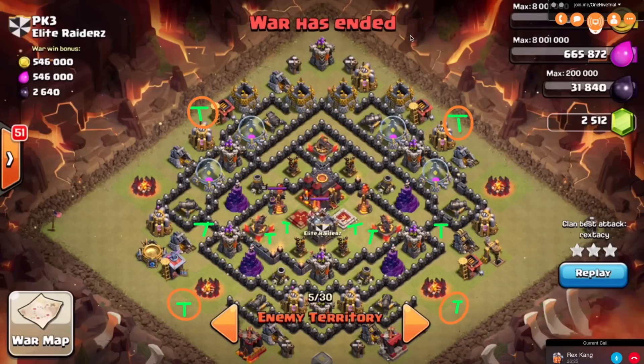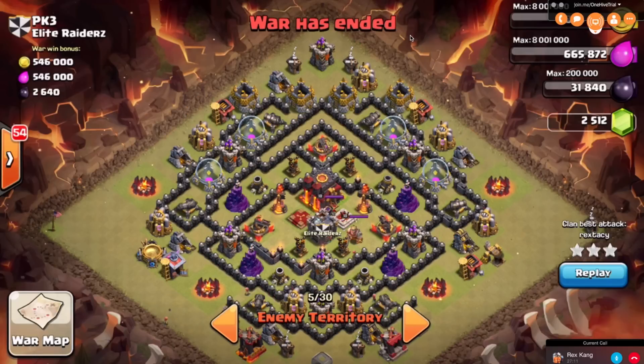A tip: click on every single one of your defenses and memorize which ones put out the most damage in a certain amount of time. Every skilled raider should know — off the top of their head — what a level 11 cannon does compared to a level 11 archer tower, or compare a level six tesla to a level seven or eight. That's all stuff a good reader should be able to tell.